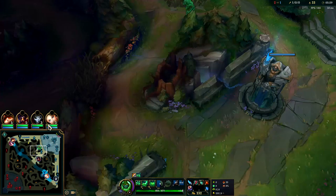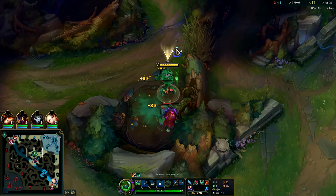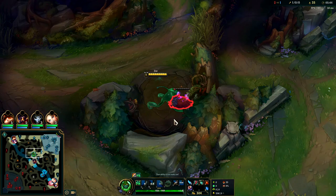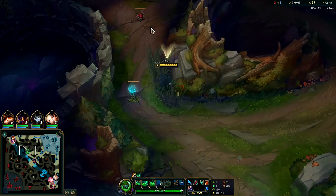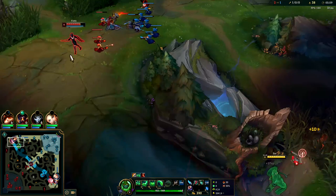If your lanes are highly gankable you should definitely go for a Lucidity Boots rush with a Dark Seal. Lucidity Boots will help you get around the map and put your E on a much lower cooldown — it's a nice pair of boots on Zack. Since we took tenacity in our secondary runes, even without Merc Treads we should be fine in teamfights. You do want to max your E first on Zack jungle. Playing Zack top or mid, you usually max W first for damage output.